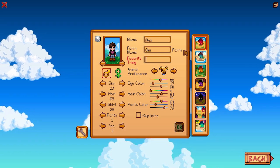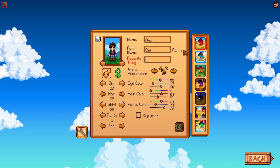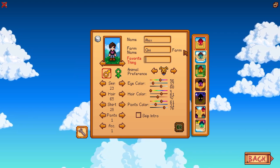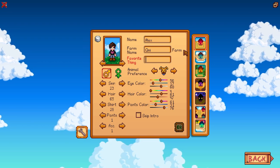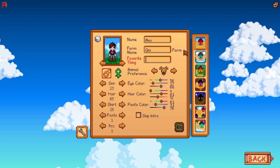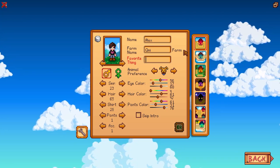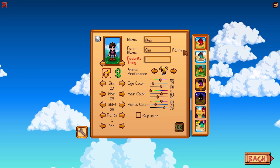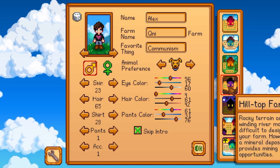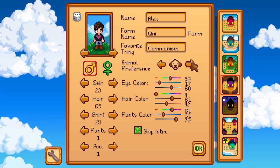Hey everybody, I've been wanting to do another Stardew Valley video, but it took me a while to come up with something fun to do. A couple weeks ago I remembered a video I saw about a year ago where someone did 100 days but didn't buy anything from Pierre or Jojo Mart. Taking inspiration from that, I thought I'd try it out. I hope you guys enjoy it because I had a lot of fun with these restrictions. I started off making my character, pretty much the same as always, and chose the Hilltop Farm because I like the look of it and I've never really played on it.